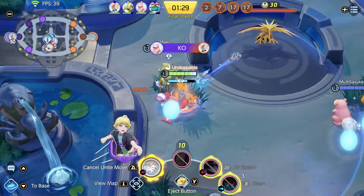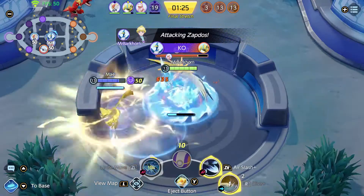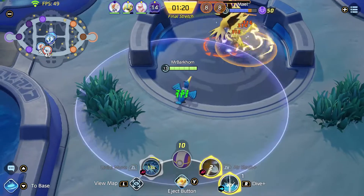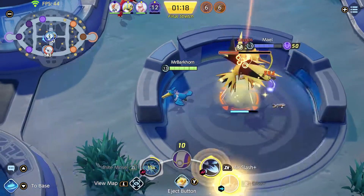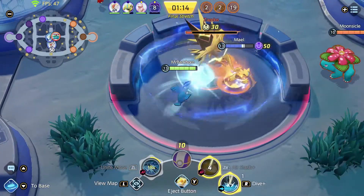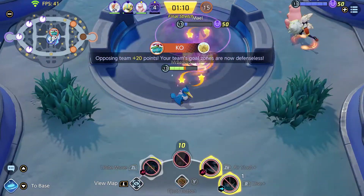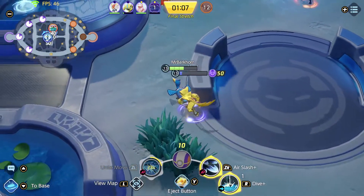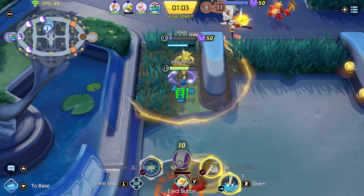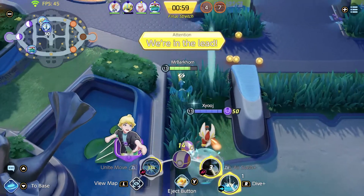We can also turn on the Zapdos. We'll dive, shoot, air slash. One thing I need to get better about is making sure I'm placing my dives well. We've got three of them dead — I don't think they're going to be able to snipe this from us. Spoken too soon — the Venusaur sniping, but we've got the Venusaur dead.